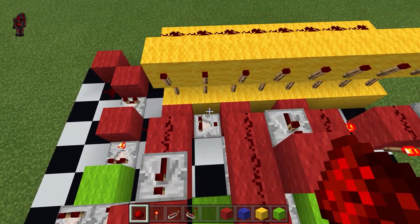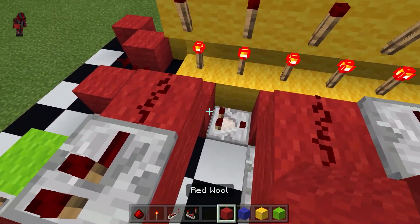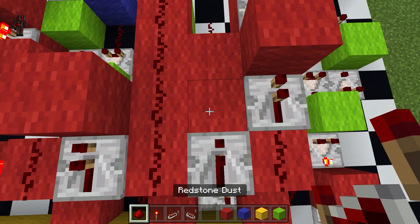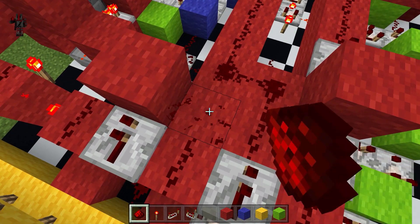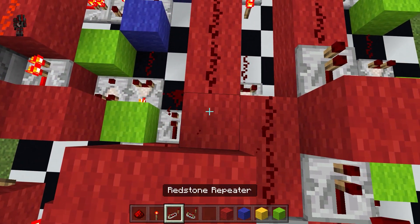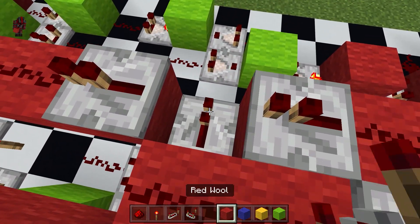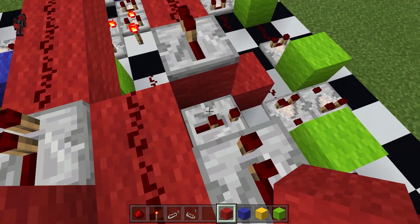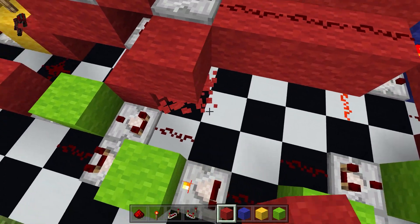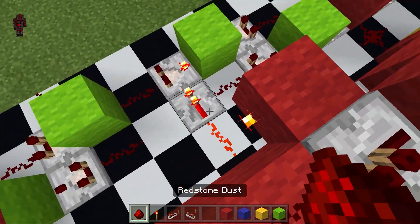Now decoder 2 gets very interesting, especially since we will need to go under this circuit right here. So we will go 3 blocks out with a repeater, 2 dust, and also convert this to a block and repeater. Now we will go under this, add a repeater, add the block back on top, and then create this as a torch circuit that goes right here.